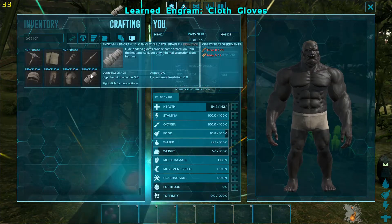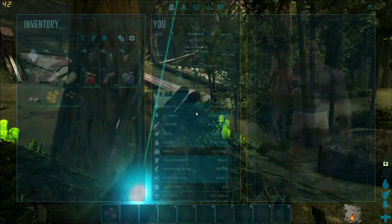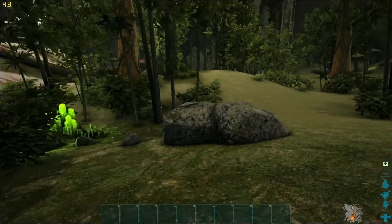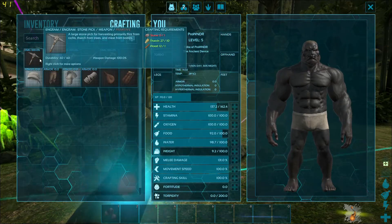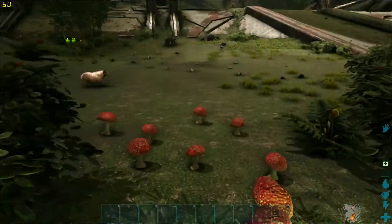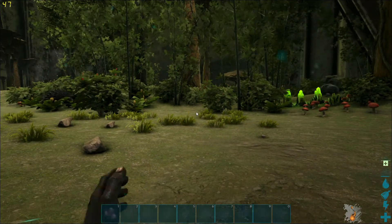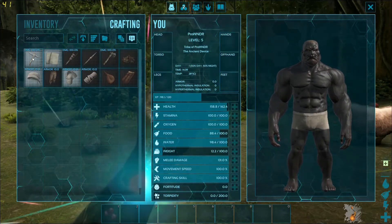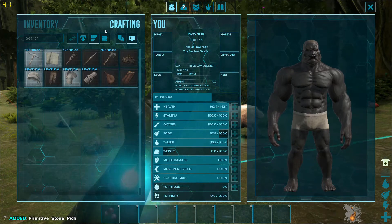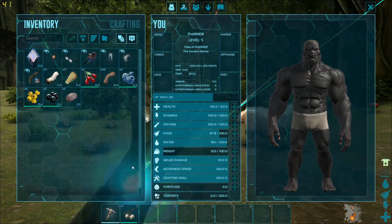I should probably make a weapon first. I can get an axe, but to get an axe I need flint, and to get flint I need a pickaxe, so I need one stone. I can pick up stones right here — there we go, six stone. I'll go in and craft the pickaxe. Let's get this adventure started — it was a rough start, but we can handle it.